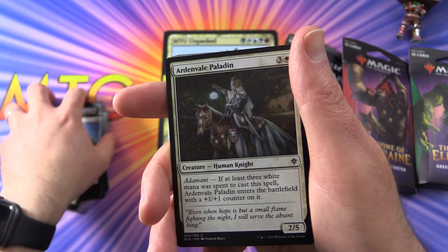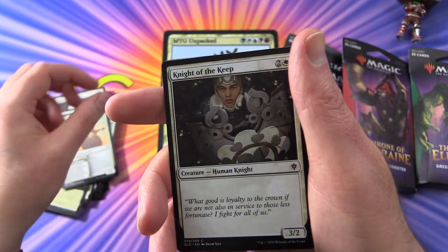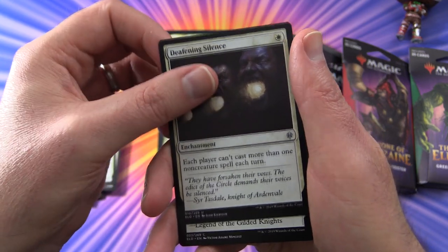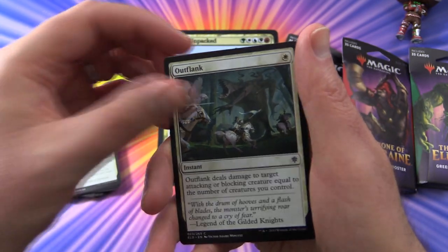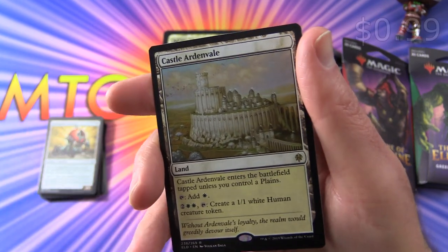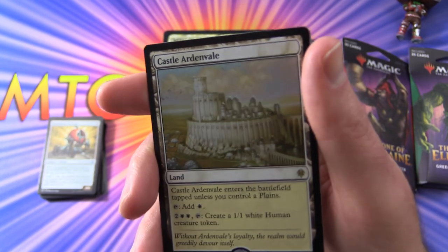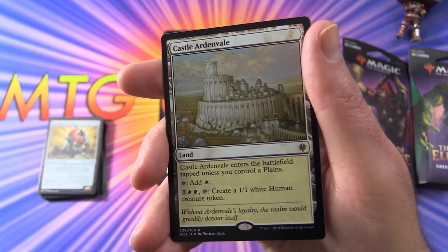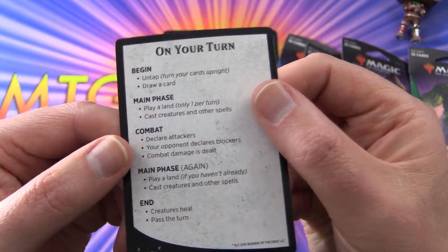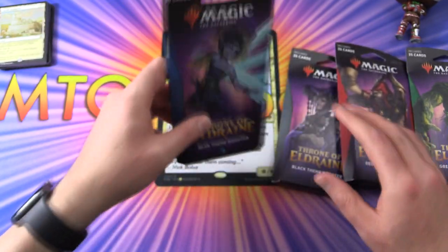Shining Armor — that would be pretty good in foil I bet. Ardenvale Paladin, Venerable Knight, Youthful Knight, Ardenvale Tactician again, Knight of the Keep, Beloved Princess, Deafening Silence — that's a decent pull right there, I think that was about a buck at one point. Outflank, Enchanted Carriage. And the rare is Castle Ardenvale — a land that enters the battlefield tapped unless you control a plains, tap to add one white mana, and for two and two white, tap to create a 1/1 white human creature token. Just the one rare there, and a little tip card about the parts of the turn.